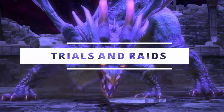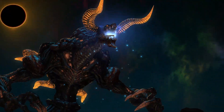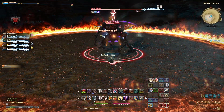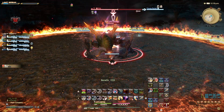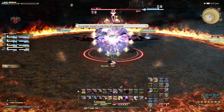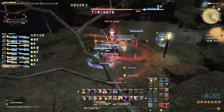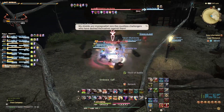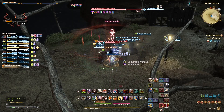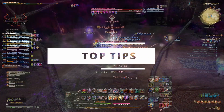Trials are 4 player or 8 player events that involve killing one difficult boss, including some Final Fantasy fan favourites such as Ifrit, Shiva and Ramuh. These are great for experience and offer some truly incredible rewards such as primal weaponry, which showcases the feel and essence of the primal you've just killed. Raids vary from 8 player parties to 24 player parties, but don't be put off thinking these will last for hours. Final Fantasy does raiding perfectly, offering incredibly tough battles in timescales that keep the fight interesting and doable. With new content being released all the time you will never run out of these events to do.